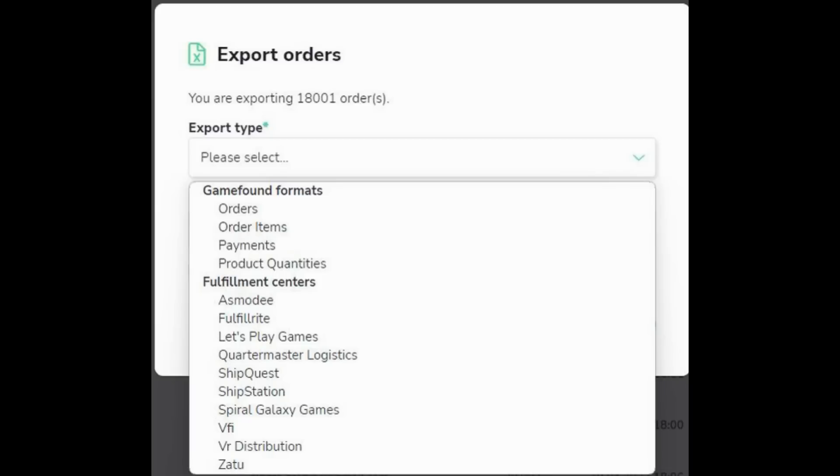You'll also have payment information tools in terms of fund collection preview and payout history — giving you a general sense of funds being collected and your payout history on the platform, all at a glance. We also have exports set up for a variety of fulfillment centers: Asmodee, Quartermaster Logistics, Fulfillrite, Let's Play Games, ShipQuest, ShipStation, Spiral Galaxy, VFI, VR Distribution, and Zatua Games, with more being added as needed. This is a big quality-of-life update, ensuring you have the exports formatted correctly for each particular fulfillment center without having to fiddle with tables.